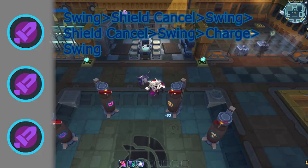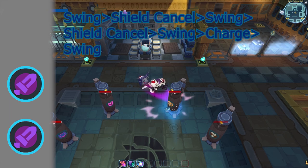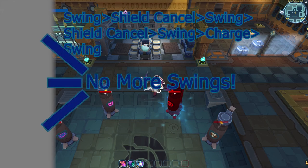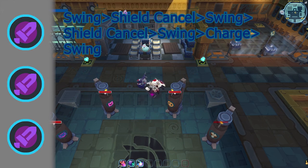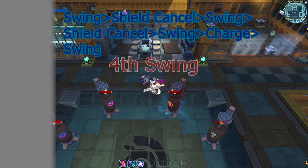A third example is: swing, shield cancel three times, then charge the sword and release for a fourth swing. This seems difficult, but can actually provide some pretty good burst damage. The reason it works is because of the charge after the third swing — the only way a sword charge can get cancelled is by performing a basic attack. So because you charge the sword after the third swing, releasing it forces the knight to perform the fourth swing, which overrides the swing ammo count and provides great burst damage.